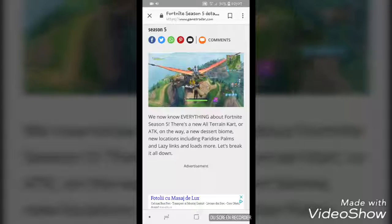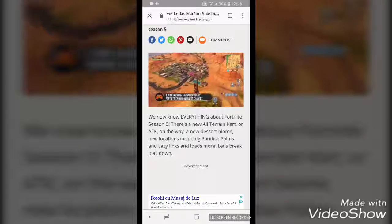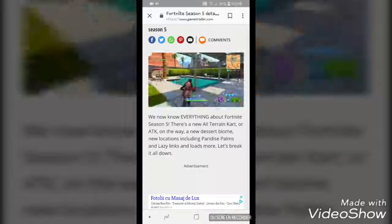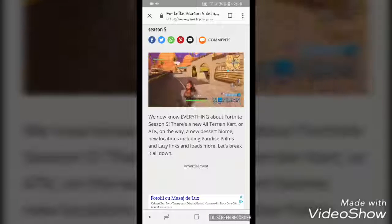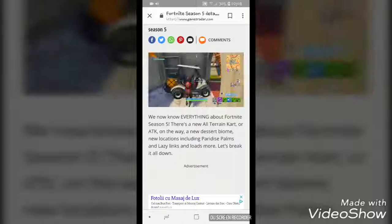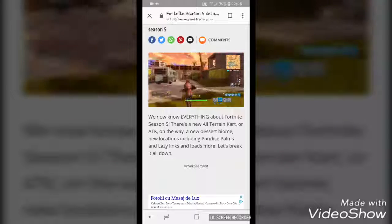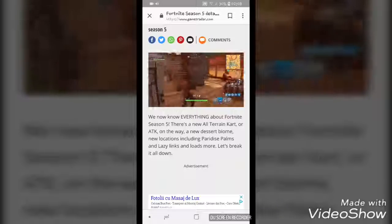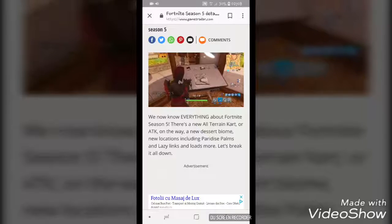This is the Viking ship next to the Evil Lair — the Viking ship is a new location. And there's Paradise Palms — yeah, Paradise Palms, just like California. This is like the thing in the carriage that we saw earlier in the teaser. This map is awesome.